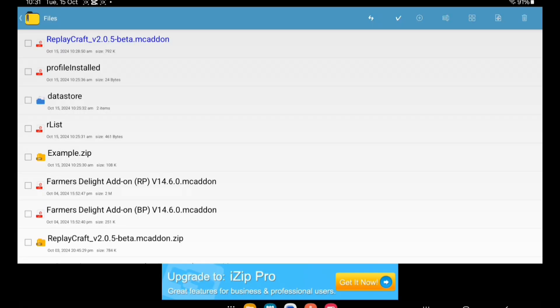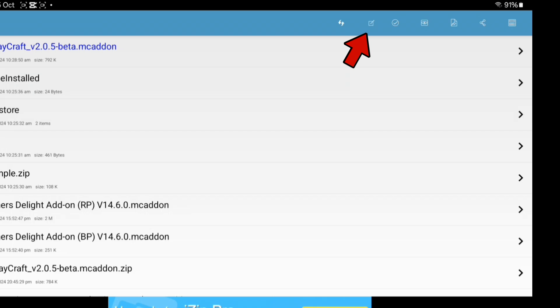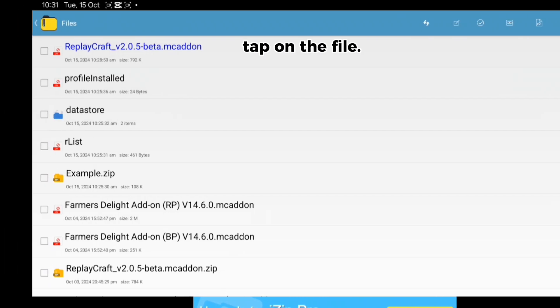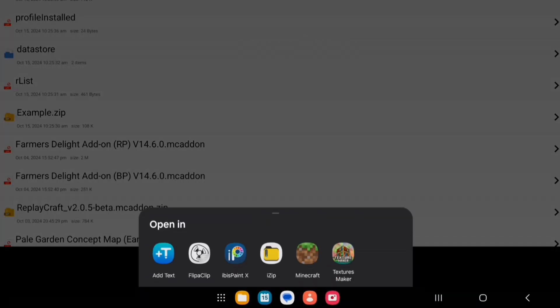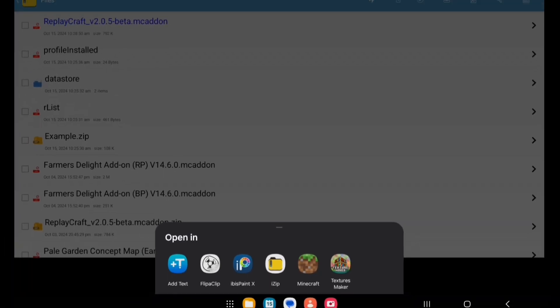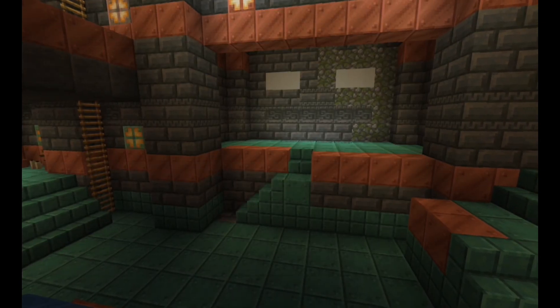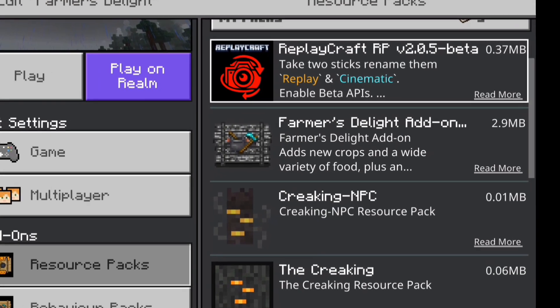Click OK and there we go — now we have the file. Click the checkmark and you can import it into Minecraft. Minecraft is open and that's how I import it into the game. If you have a PC you can always manually put it into the data files.